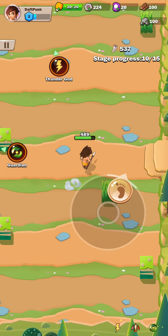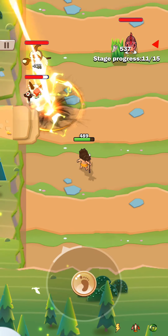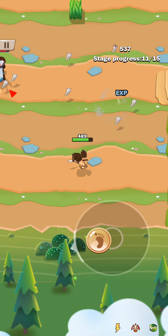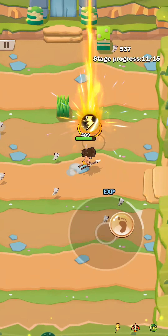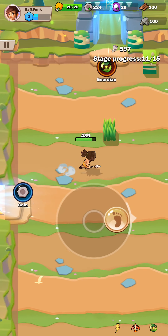Now we get to choose if we want Thunder God or Guardian. Let's go to Thunder God. So far I'm really liking this game — this is a lot of fun. I always like games that let you level up your characters and give you choices on how you want to level up. Double Thunder — thunder skill has a chance to hit twice — or Chain Lightning. Let's do Chain Lightning.